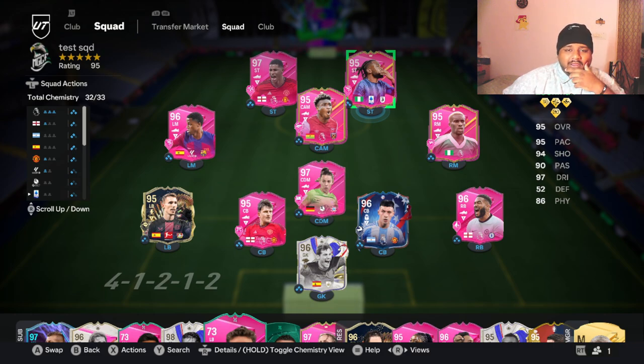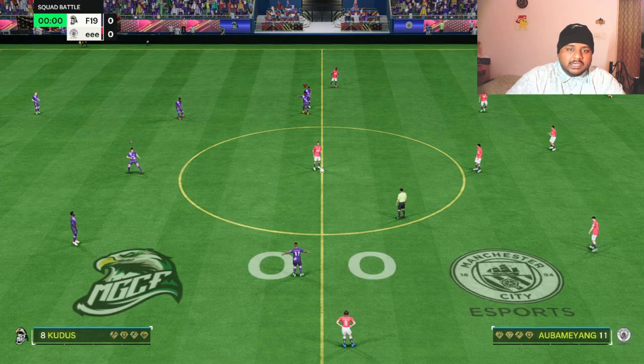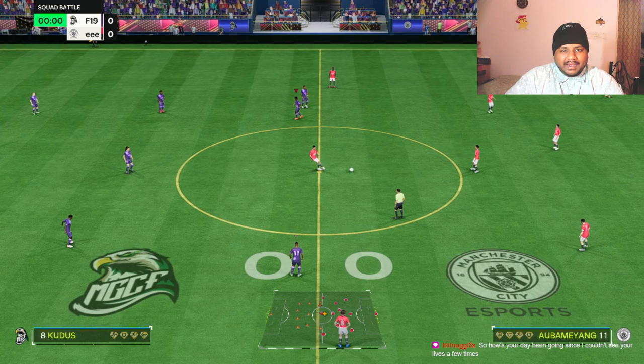This is how the squad looks. I am playing him at right striker because he has five star five star. His preferred foot is right, so this is a pretty decent position to play him at. This is a formation I am actually testing on some of these players as well, so hopefully we'll be able to play really well with Lukeman. Let's hop on to a game real quick.